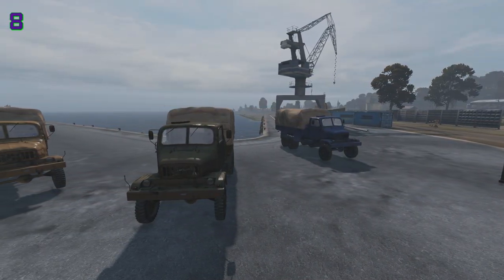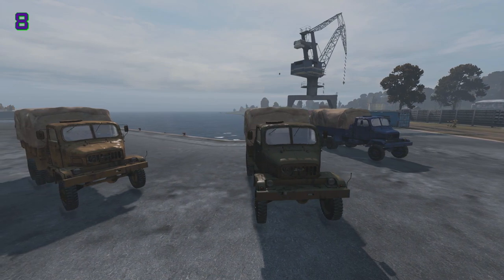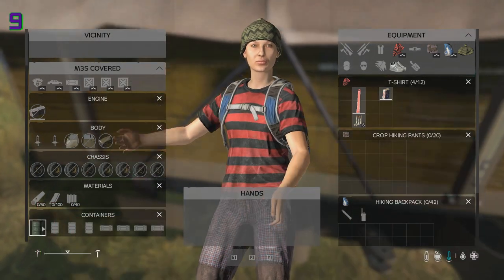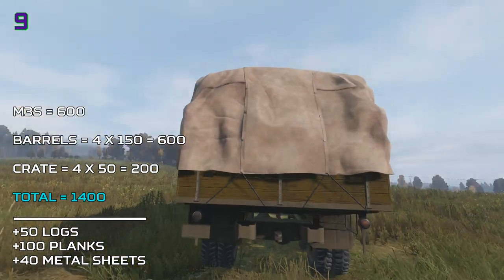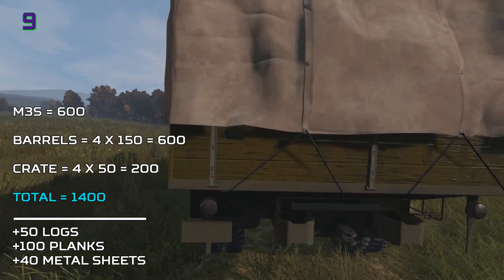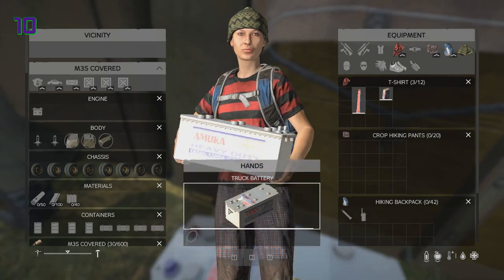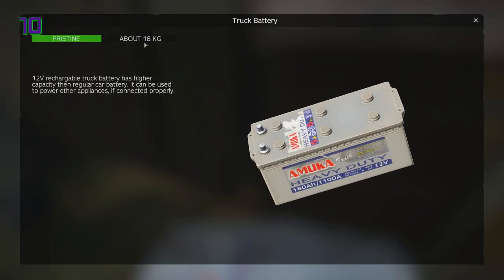The V3S has been re-added and is called the M3S in blue, green and tan this time, but only allows 2 players maximum for now. The M3S will be best for transporting goods with its base building slots, and also allows you to carry up to 1400 slots worth of goods. Only fuel and a truck battery is required to start one, with the truck battery being very heavy and found in industrial locations.